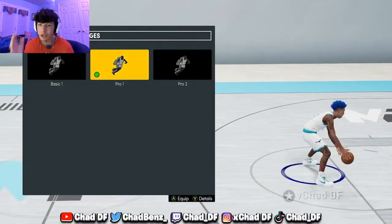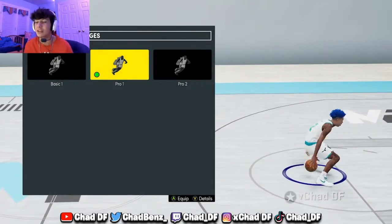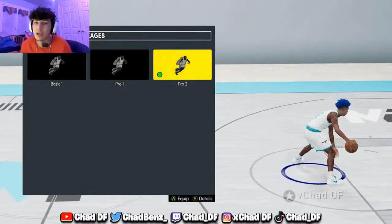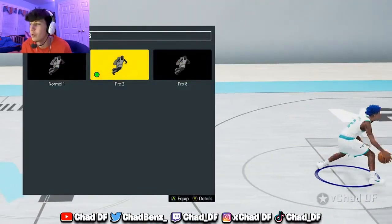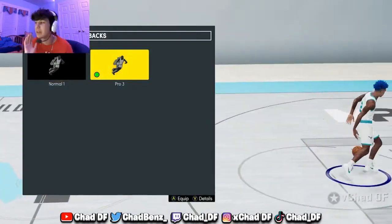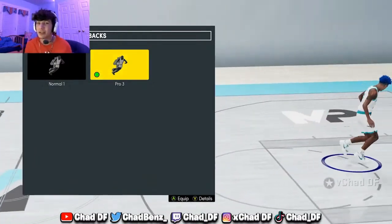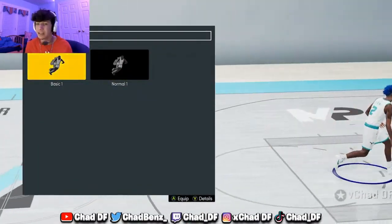Basic Size Up Package Pro 1 you need — that's how I do my little spam through the legs and my step back. Pro Size Up Package 1 is the best. Escape Package Pro 2 is how you do the Steph Curry escape — called Curry Size — hands down the best escape. For crossover, Pro 2 or Pro 8 are both good. Pro 3 behind the back is a must. That animation right there is what I do all the time — it's a really good move to cook in the park. Basic Spin 1 is also what you need — that's how you do the glitchy spin move and break ankles.